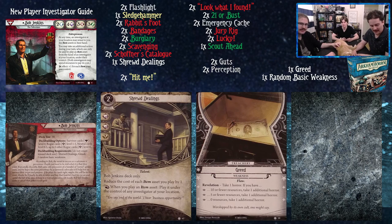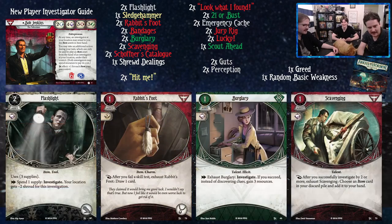Let's talk about the cards in the deck. Flashlight: a two-cost item — as an action you can spend a supply to investigate; the location gets minus two shroud for this investigation. Bob has four book so he'll be good at investigating. Rabbit's Foot: one cost — after you fail a skill test, exhaust it to draw a card. It's also an item.